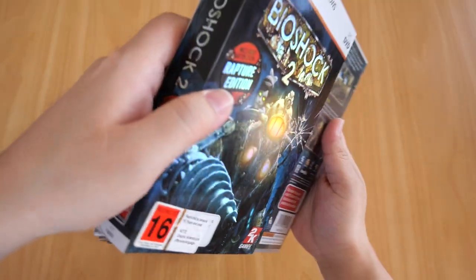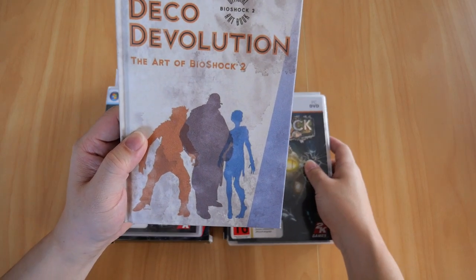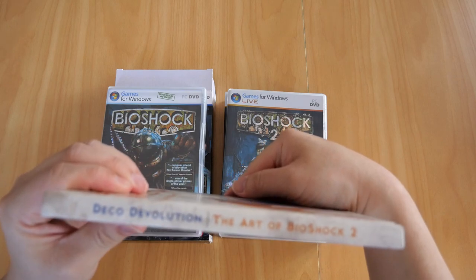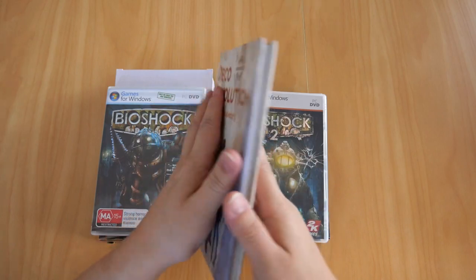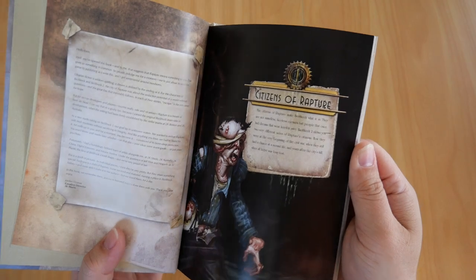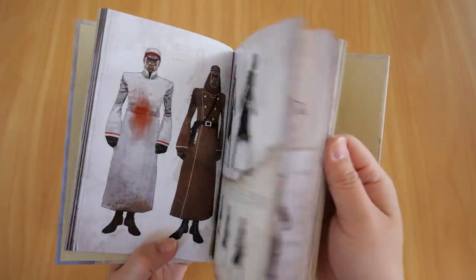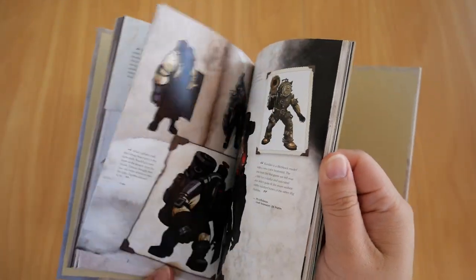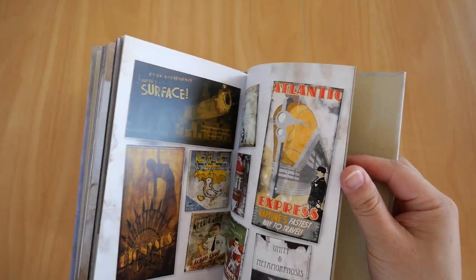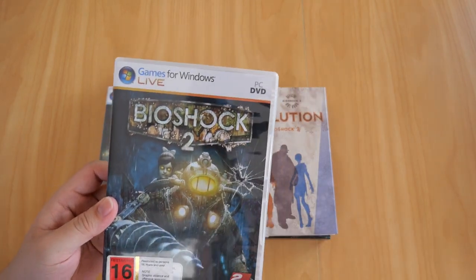The Bioshock 2 Rapture Edition includes the game and an official art book called 'Deco Devolution: The Art of Bioshock 2.' The book is nice and thick, with a table of contents covering the citizens of Rapture — Andrew Ryan, Sinclair, Grace, all the splicers and enemies, multiplayer characters, Big Daddy variations, and weapons. There's also some multiplayer art at the back. That's the art book included with the Rapture Edition.